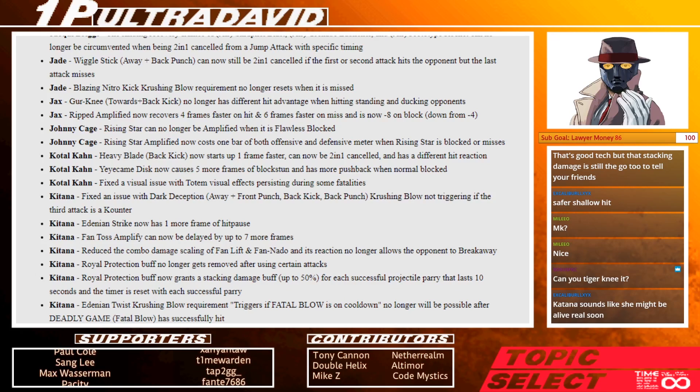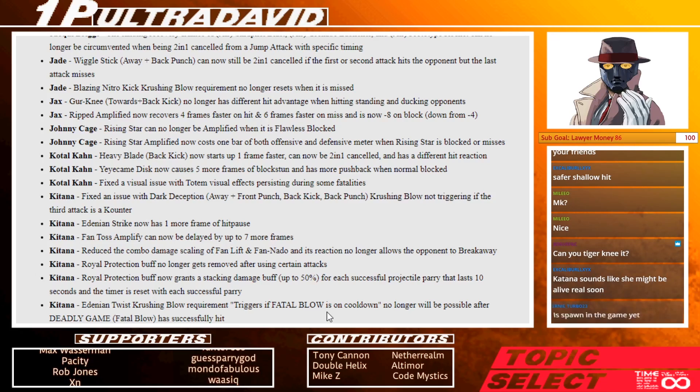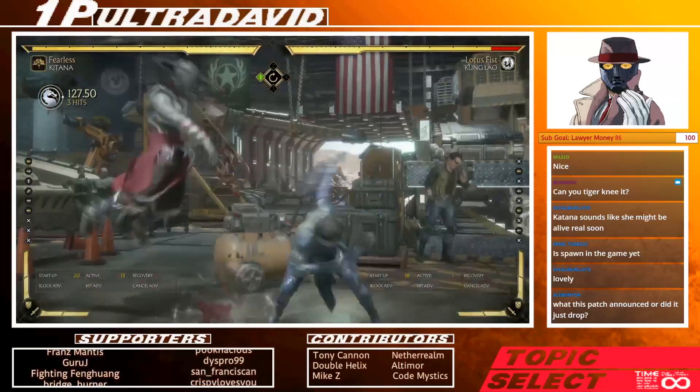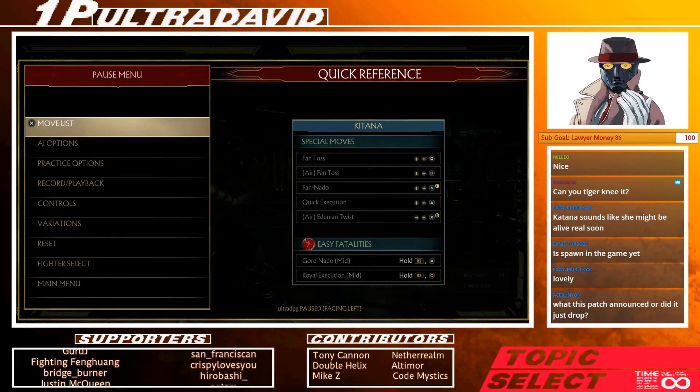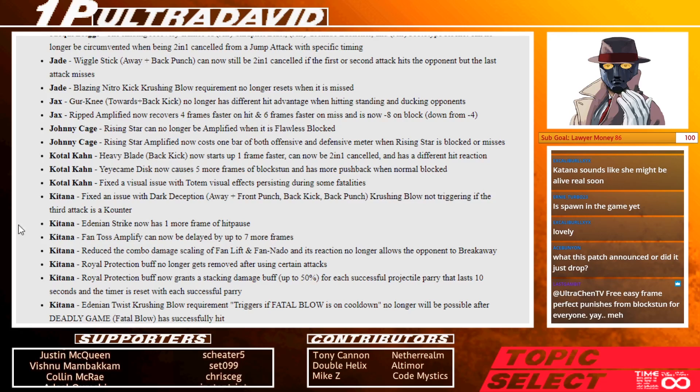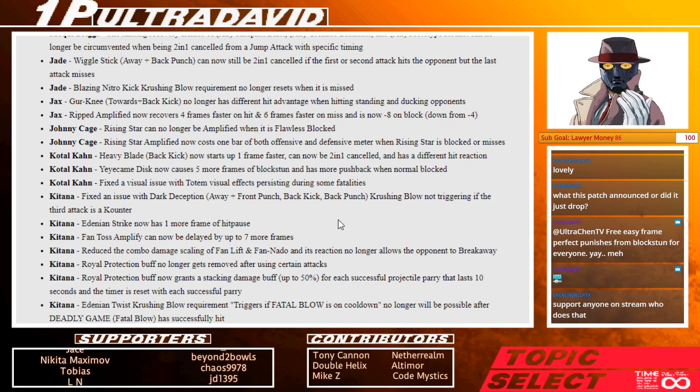Then royal protection — the little projectile counter — the buff remains after using certain attacks. So maybe it specifically remains after throwing a fan. That means she gets more damage in anti-projectile situations — a little bit more of a risk to throwing projectiles against Kitana. And then in variation 3, the jump into back-forward 3, Edenian Twist, now gets a crushing blow if it counters or punishes a low or ducking attack. So literally low attacks, and not just crouching but lows. She seems better. I can see utility in this — it's really just about making things work like they should, and then some new stuff.